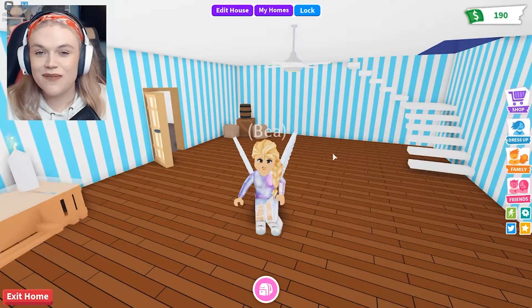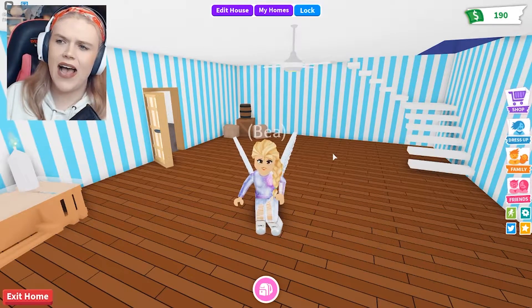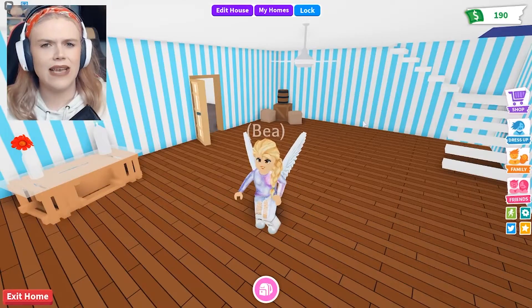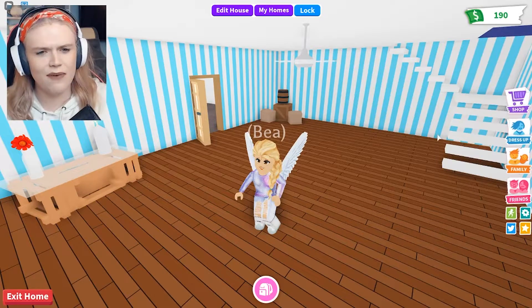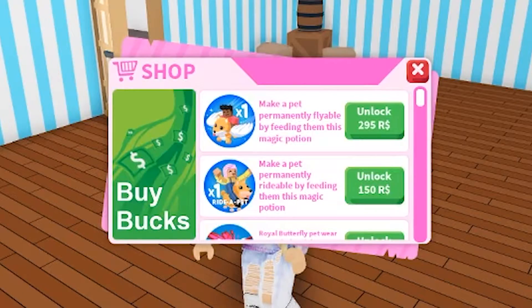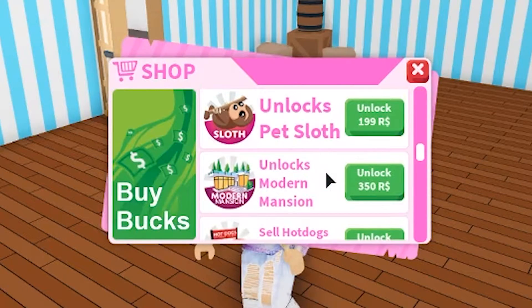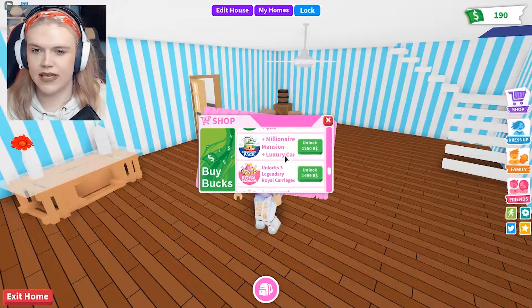Welcome back to some more Adopt Me you guys. Today we are doing something pretty exciting. I have decided that I don't want to live in a boring old estate house. I would like to be a millionaire. I want to live like a millionaire in Adopt Me. So we're going to open up the shop because I saw there is a section in here called a millionaire mansion plus.